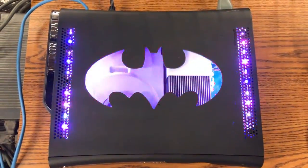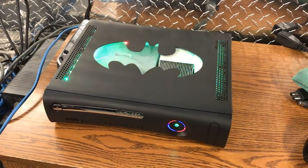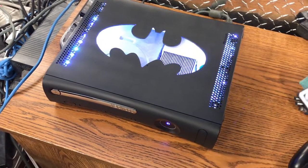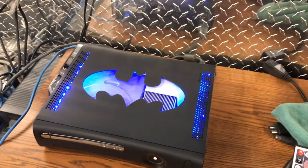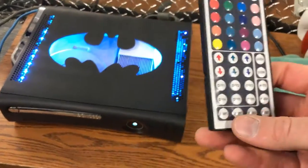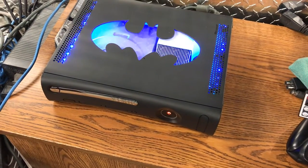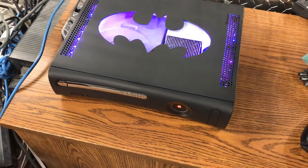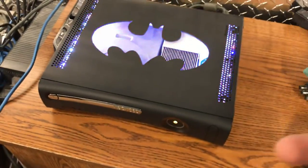He wanted a Batman cutout and he wanted remote LEDs as well. We also got a whole bunch of different options that we can slow this down and speed it up to get a seizure effect. Fade seven — got a whole bunch of different options.